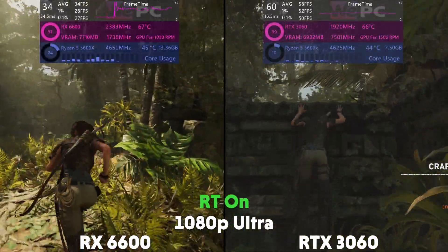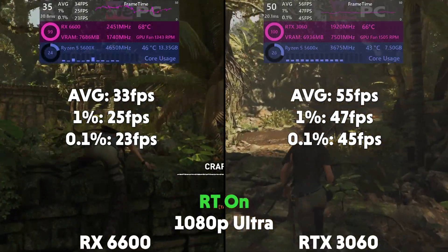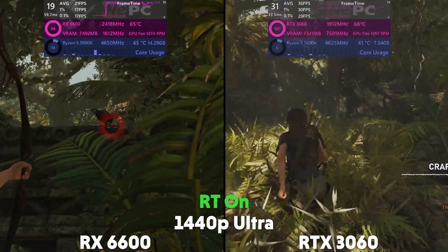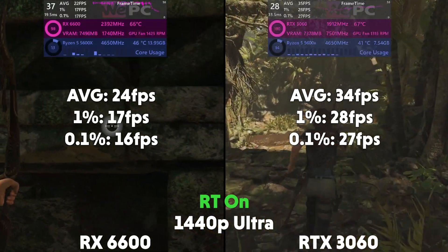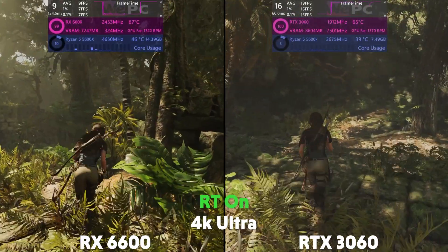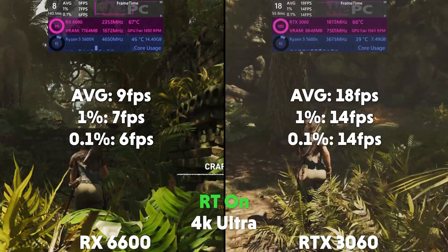And turning on ray tracing, the 6600 is averaging 33 FPS with a 1% of 25 and a 0.1% of 23, with the 3060 averaging 55 FPS with a 1% of 47 and a 0.1% of 45. Then at 1440p, the 6600 is averaging 24 FPS with a 1% of 17 and a 0.1% of 16, with the 3060 averaging 34 FPS with a 1% of 28 and a 0.1% of 27. And at 4K, the 6600 is averaging 9 FPS with a 1% of 7 and a 0.1% of 6, and then the 3060 is averaging 18 FPS with a 1% of 14 and a 0.1% of 14.